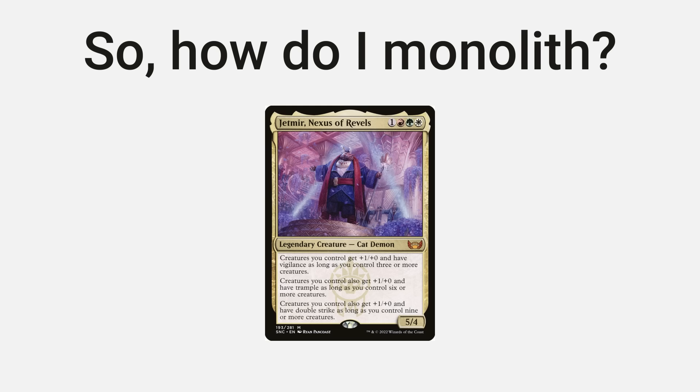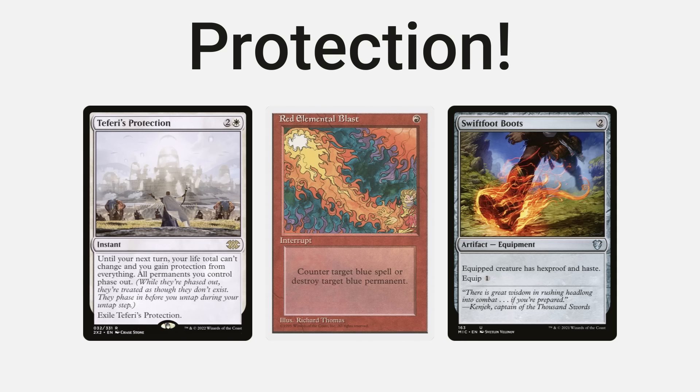So how do you play a monolith commander? That is the big question we're answering today. Monolith commanders are supposed to strike fear into your opponents — they're supposed to be a big threat, something that should not resolve or else the game is kind of over because the strategy is just that powerful. I wholeheartedly believe that if you really want a powerful monolith commander, you need to just run more protection. Yes, it's as simple as that.